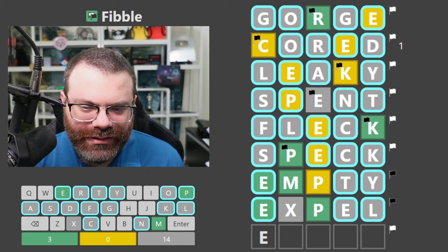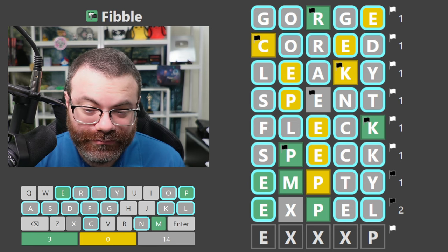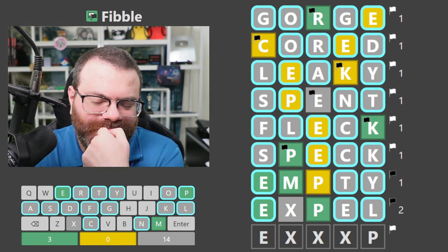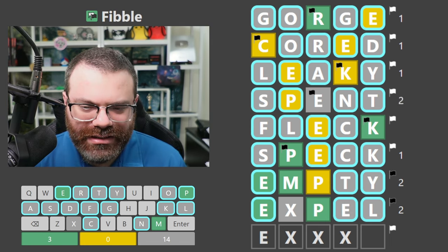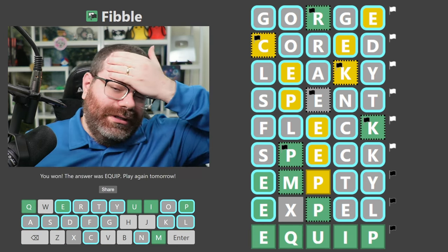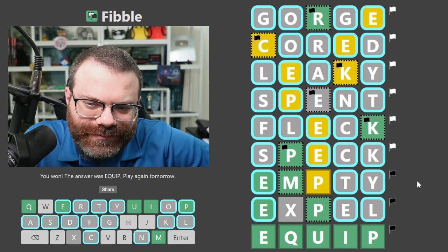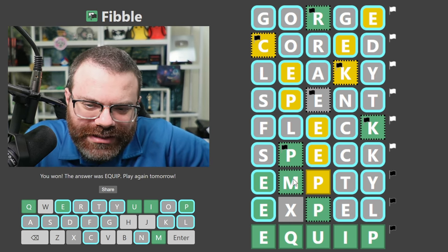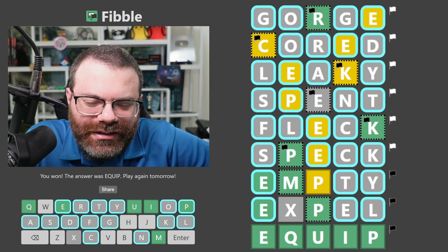So the other option is that it's literally just all new letters other than this E and P. Maybe there's an M. Is it 'equip'? Whoa — 'equip' from that! Yikes. These lies were crazy. That was very hard.